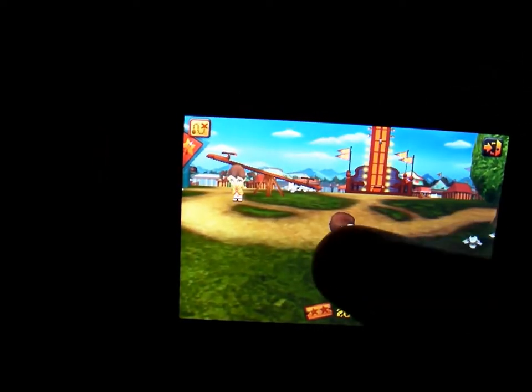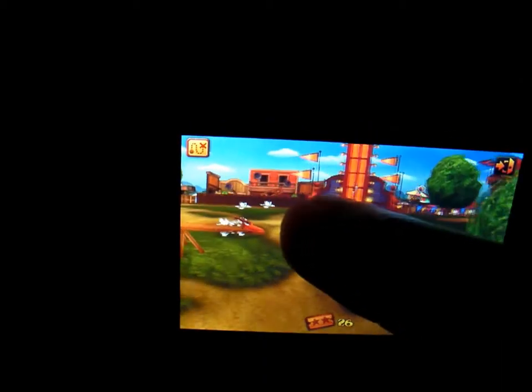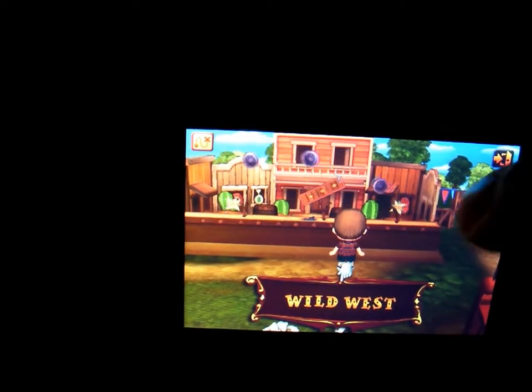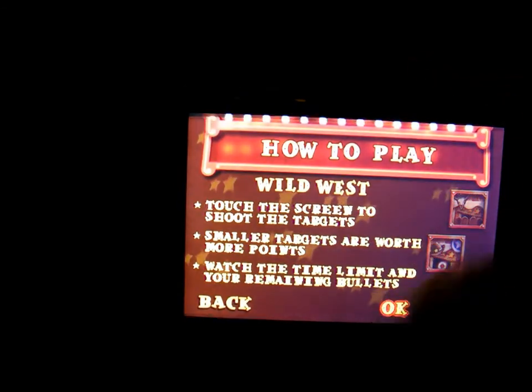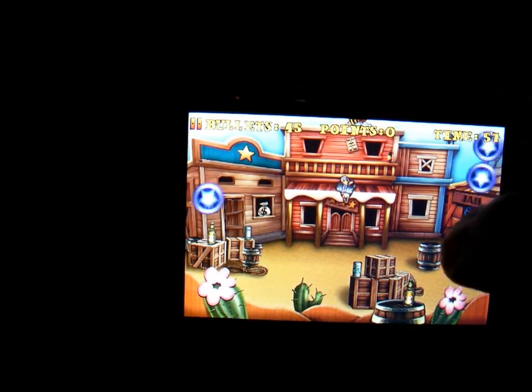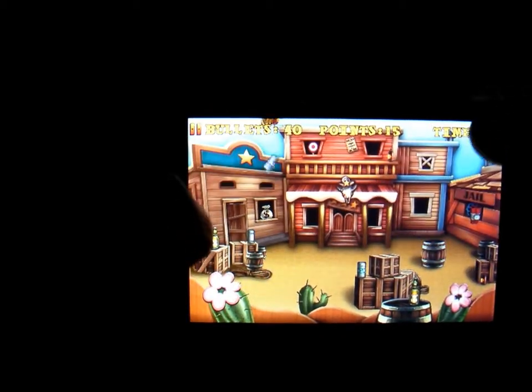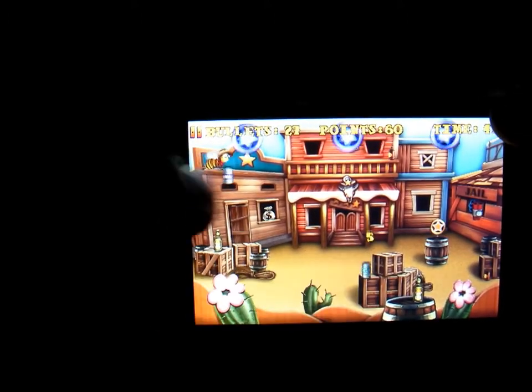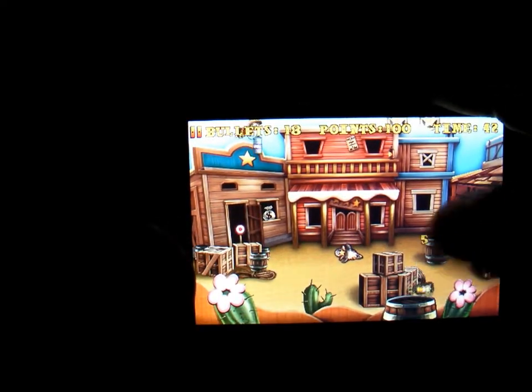This one here is called the Wild West, and what you're trying to do is shoot the targets. This one's pretty easy because all you're doing is using your fingers to try and shoot the targets. You can actually see as you're shooting them how many points you're getting for each target.